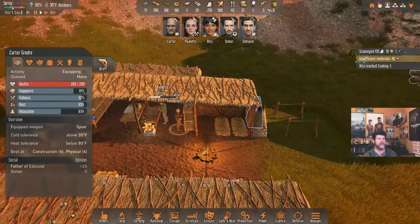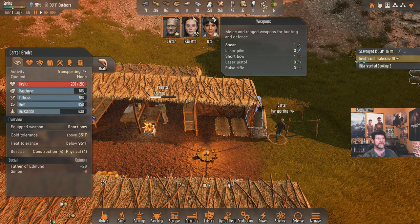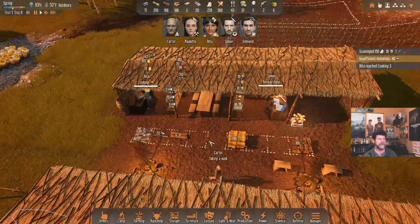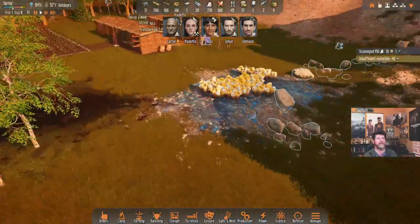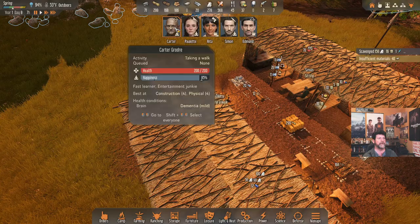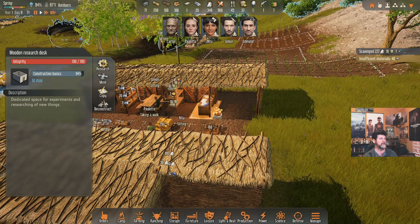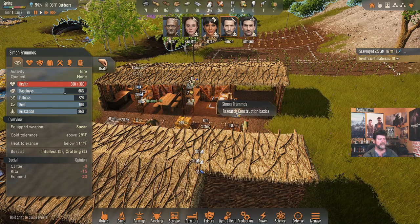Rita can grab a spear — that's it. Simon had the shift queued up but he'll finish researching first. The bug is now gone — I need someone to bust up some rocks. Carter doesn't really need a break. Carter, come out here and mine some rock chunks for us; we're so close to getting this guy down. Simon, go ahead and research construction basics — oh, you were supposed to equip the short bow first. Then research.